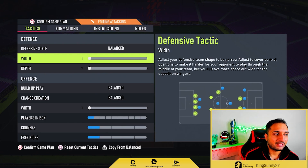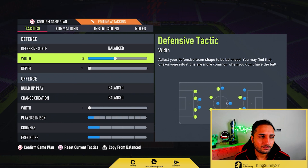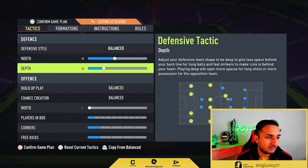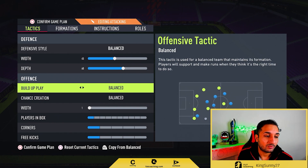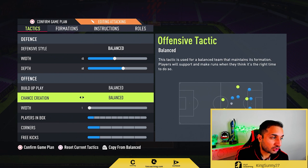If you want me to do a crossing tutorial, I will. The defensive style is, as always, balanced. The defensive width is an interesting one — I tend to use narrower widths on my formations, but on this one I am using 45. The depth, if you watch my videos you've probably guessed it — it is 60. I experimented with 55 and 60, but 60 is the sweet spot for me.